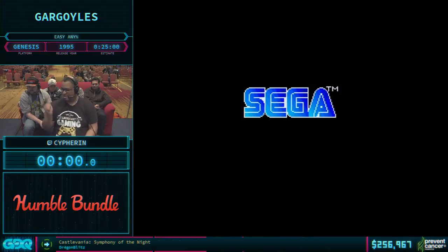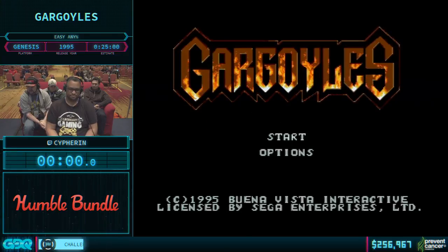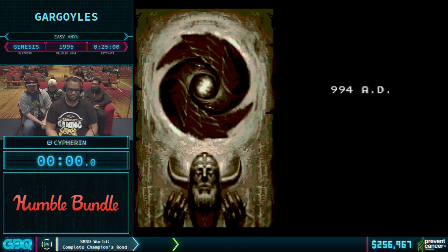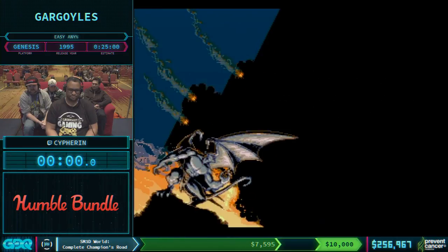Timer will start - Elrock will call it for me. We've got SDA timing for this game, so it'll be on first control of character. We'll count it down from the fade out of the level one screen. Go ahead and start here, do all this cutscene skipping, and then three, two, one, go.